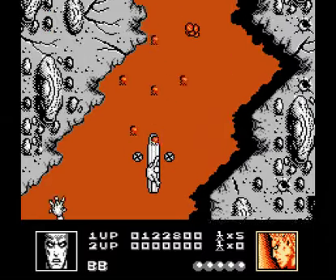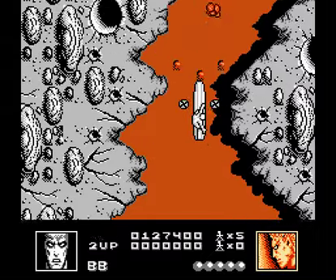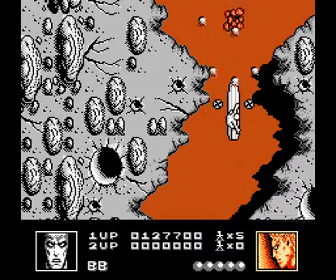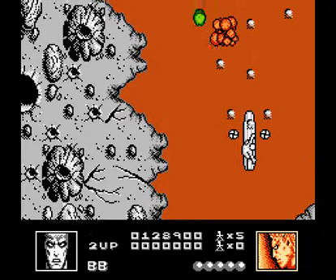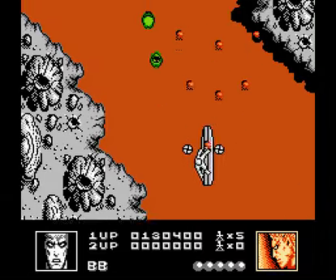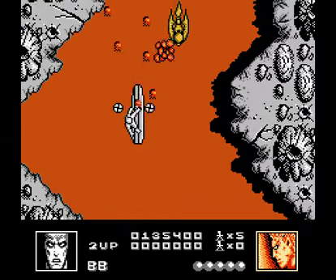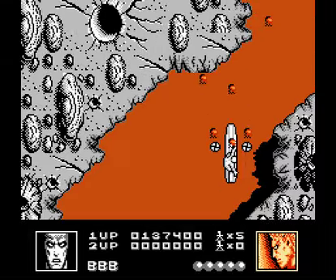It must have a pretty goddamn long reach to be able to grab the Silver Surfer — either that or he's flying pretty low. Or because this is a video game and you need to take the hit and attack you. It's not hard if you have options. If you don't, you're kinda screwed because attacking diagonally is actually pretty damn great in this level.